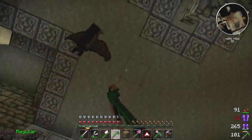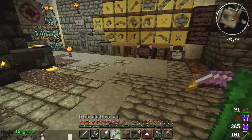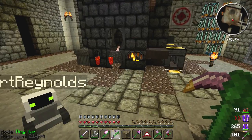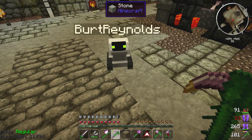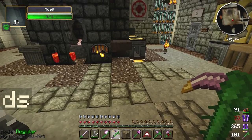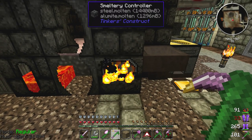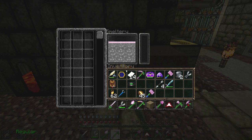There's a bat in here - get out of here! Actually, you can stay. Burt Reynolds seems to like him, so if he's friends with Burt Reynolds he's friends with me. So we're down here at our smeltery and we're going to get to it.